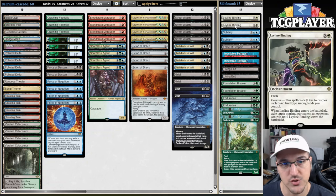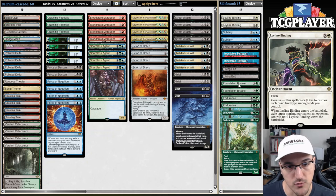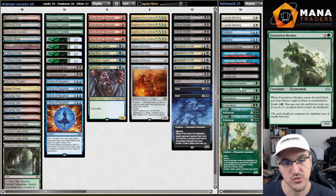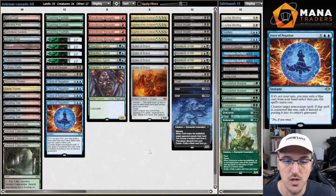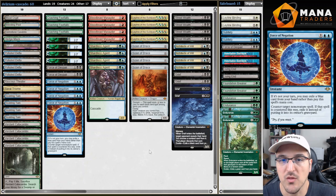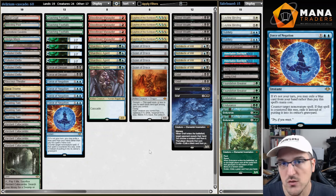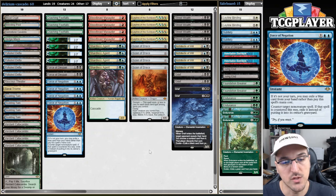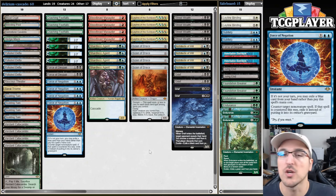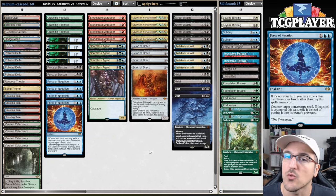We also have answers to Chalice, which is obviously going to be pretty good against us — Leyline Binding and Foundation Breaker are both great answers to Chalice, as well as Force of Negation. This is a really spicy number we're trying out today. Thank you Stabs for the donation — it's been a while since I did a donor deck list for Modern. Hopefully you enjoy it. If you do, make sure you hit that Like and Subscribe button, and I'll see you for round one.